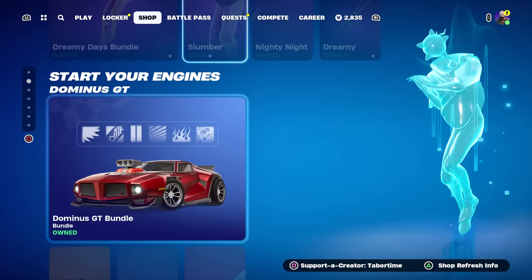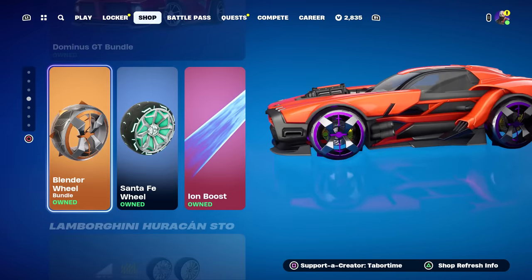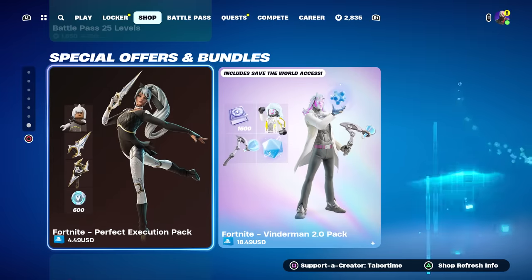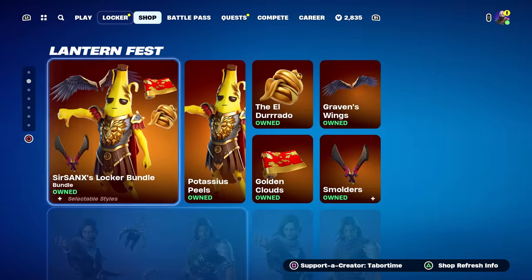The Dreamy Days Bundle was here yesterday — I assume it's all the same. The Dominus GT is still here, along with the wheels, the boost, the Lambo, the Durr Burger. Lion Knight's Castle is still here too. And we have the Special Offers, which I still need to buy — I gotta remember to do that.